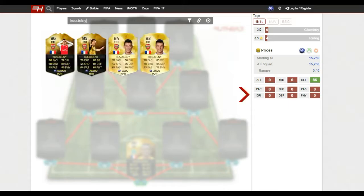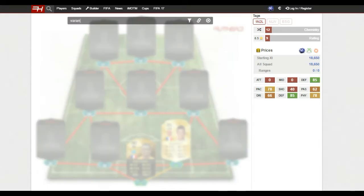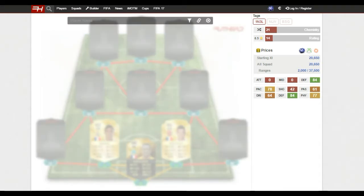At right centre back I have gone with Koscielny - really nice card, he gets a great link with Mandanda and he's one of my favourite centre backs in FIFA 16 because of how fast he is. He's very similar to the other centre back, Varane - they've got very similar stats, both very fast with very good defending. Really solid centre backs for their price.